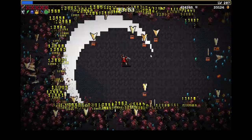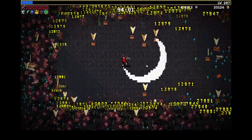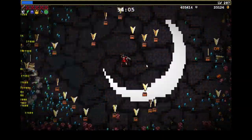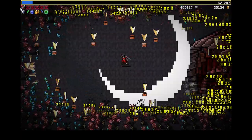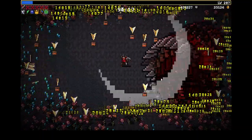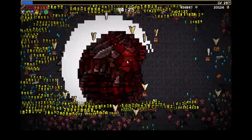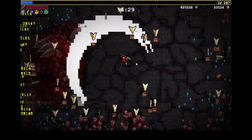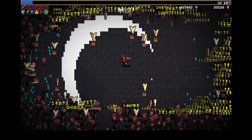Every time I do retaliation damage, I get HP. And for every HP that I'm missing, I get might. And since the weapon — Excalibur — does retaliation damage, I get to totally do a ridiculous amount.